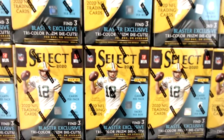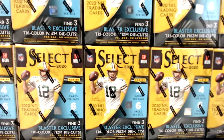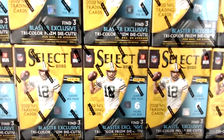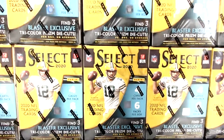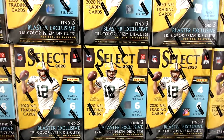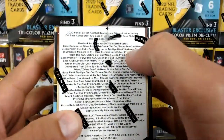What's up guys, we got break number 18 happening today. With break 18, we're going to have 20 blasters of Select. We have 10 of the tricolor boxes and 10 of the blue. We'll start off with the tricolors. The tricolors are going to have your tricolor die cuts, but you're also going to have the neon green die cuts as well.